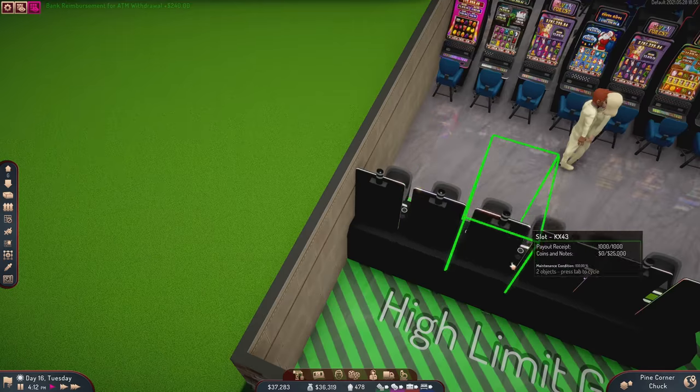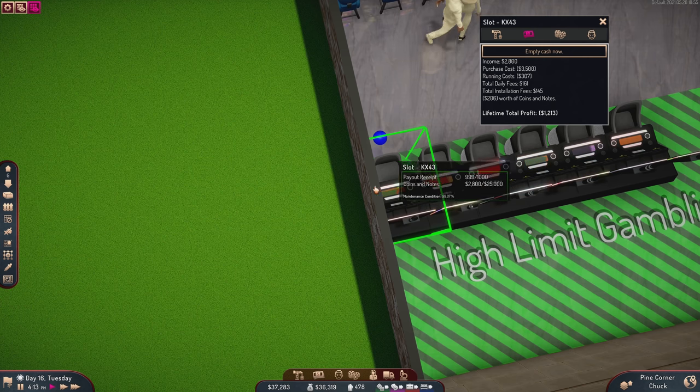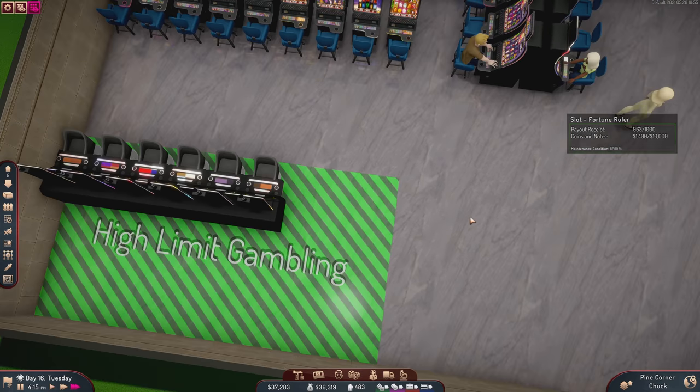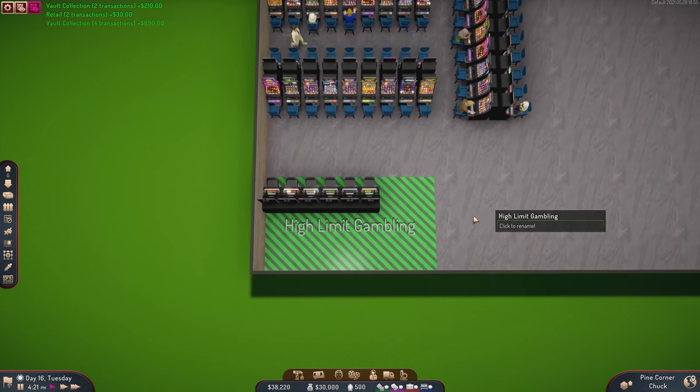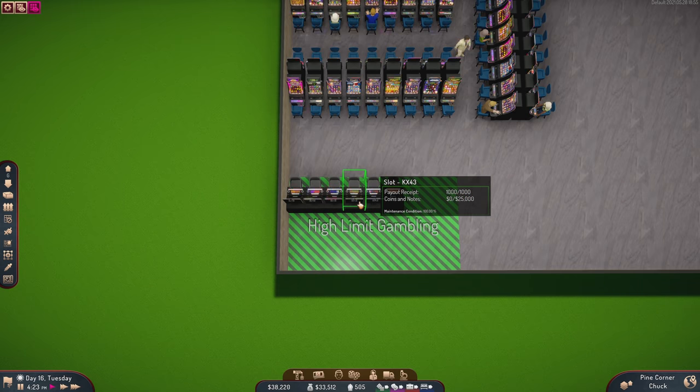Let's take a look at the finances tab — we've got $2,800 from just her just now. The hope is of course that enough people lose like $25,000 so that when you do pay out the jackpot, well you're just paying them other people's money. That's the goal.